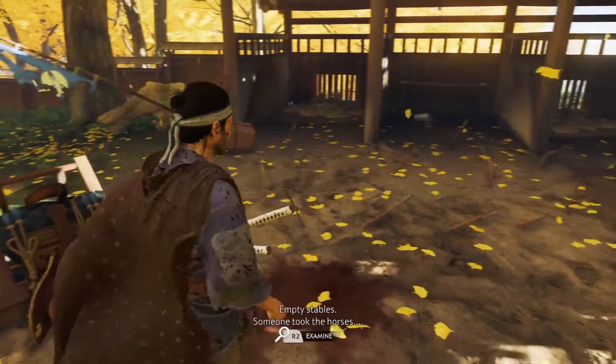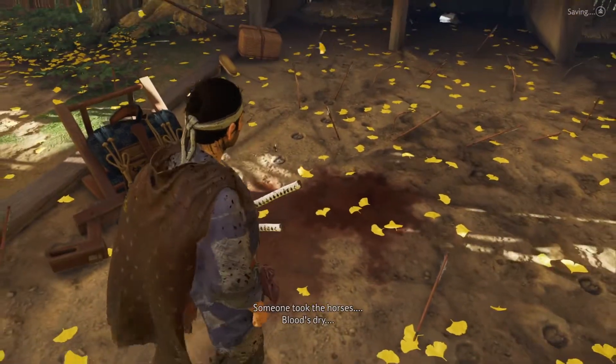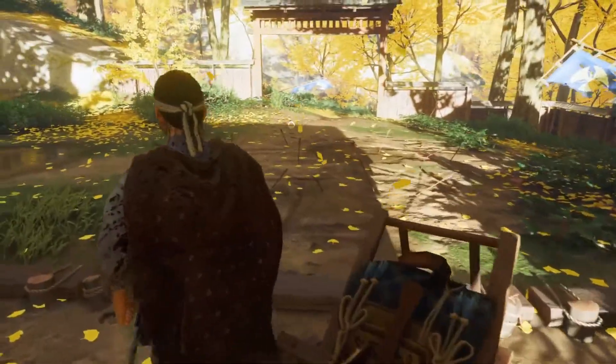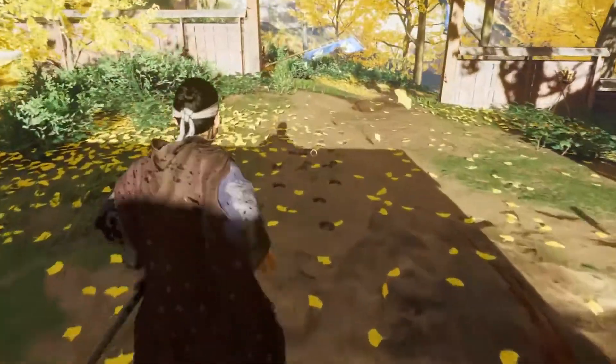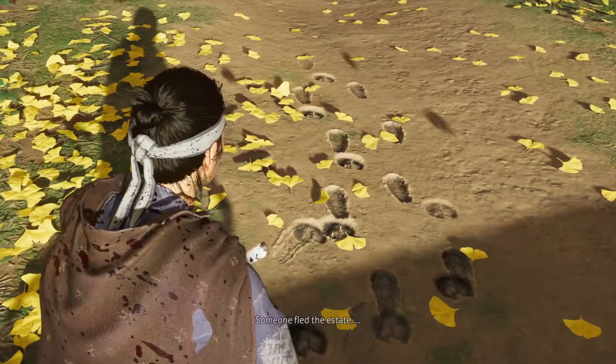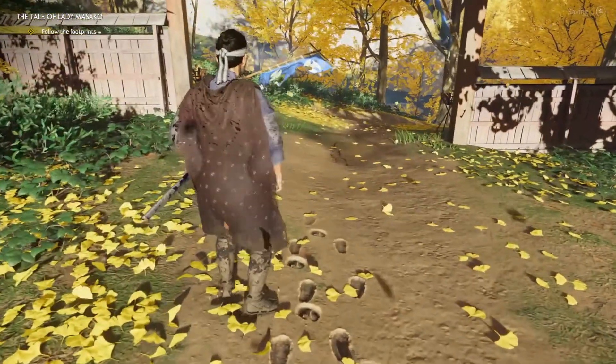Empty stables. Someone took the horses. More blood — it's dry. So it looks like this happened some time ago, this isn't recent. Someone fled the estate — they left a trail. I guess we'll follow the footsteps.